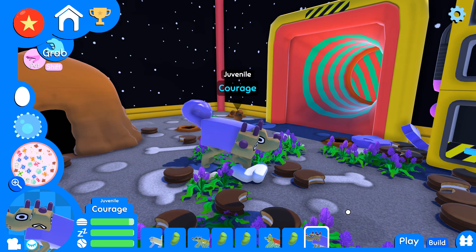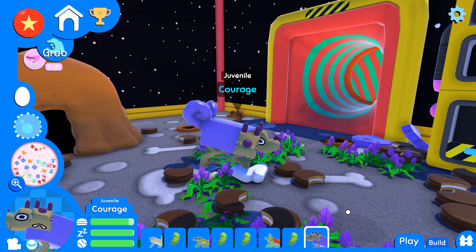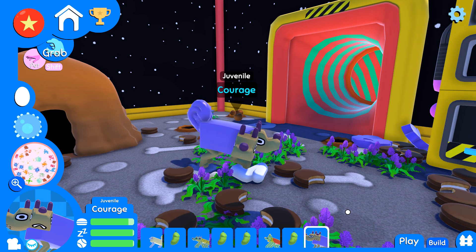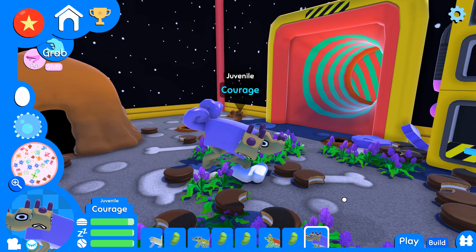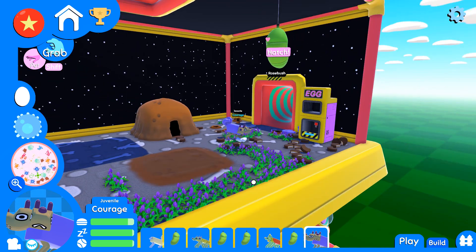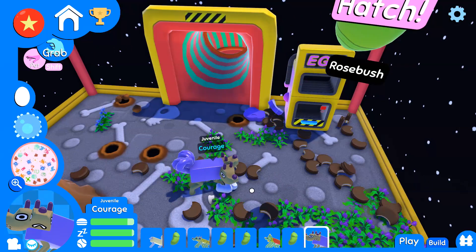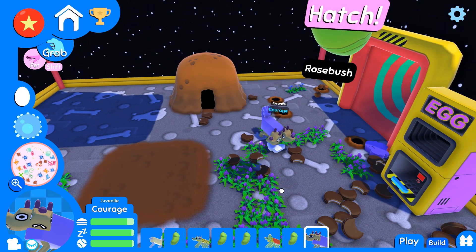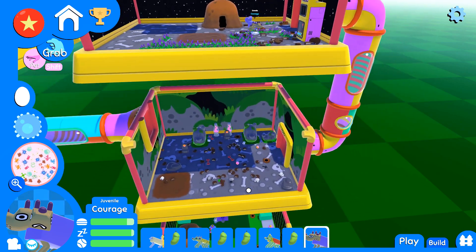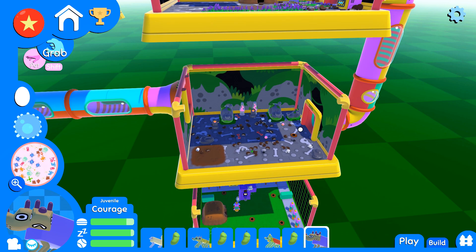Hello everyone and welcome back to the wacky wild world of Wobbledogs, where we have a little juvenile Courage doing their best to live up to the very big paws left behind by Cotton Ball. I'm going to miss Cotton Ball so badly, but I don't think this is going to be the last we've seen of them. We're actually going to see Cotton Ball as the new ghost dog that I hope to summon down here in just a second.